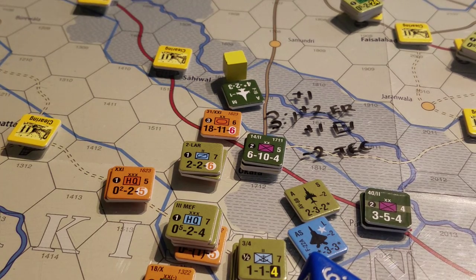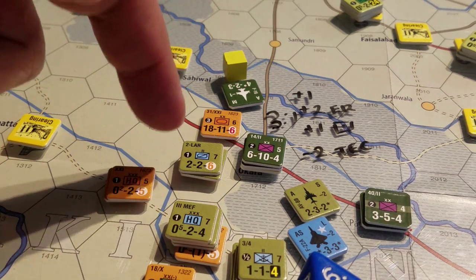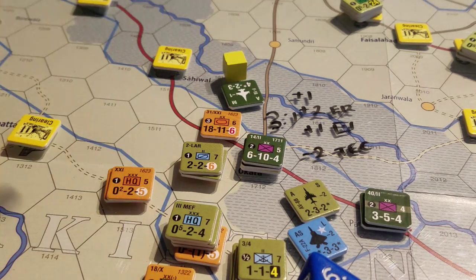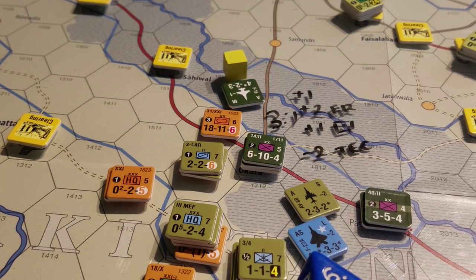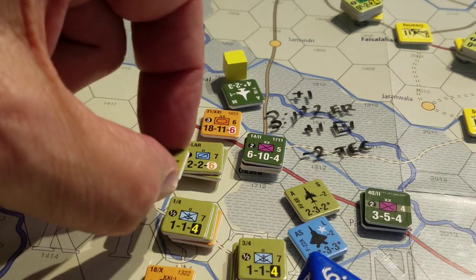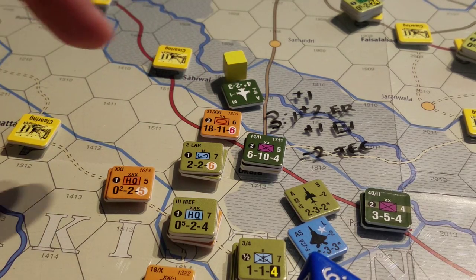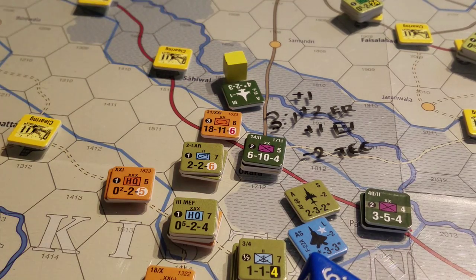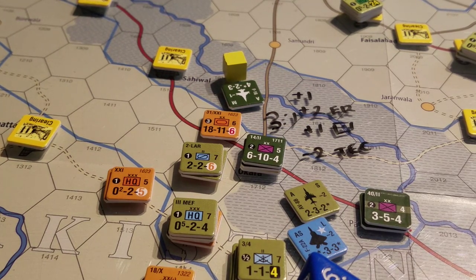Plus one for the scenario game turn one bonus, plus two column shifts because we're using this as our lead unit and seven is greater than five - the little table over there says we get plus two. Then I have an artillery unit in range that gives us another plus one - that is actually an artillery icon, isn't that cute. And minus two from the terrain effects chart because it's in a city. That leaves us with a net of plus two column shifts for a five to one combat.